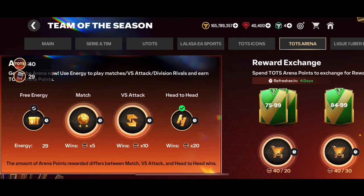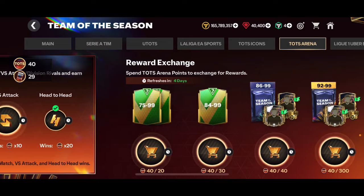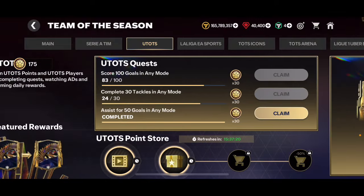I know a lot of you want that Messi, a lot of you want that Ronaldo and Mbappe — a lot of great Ultimate Team Decision cards. We're going to check those Ultimate Team Decision cards out in a little bit, but let's go and talk about Ultimate Team Decision and how we can get those players.